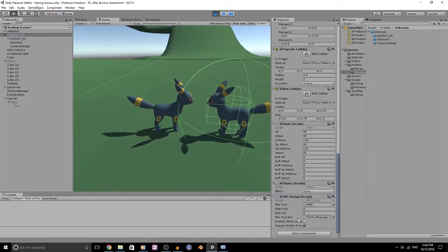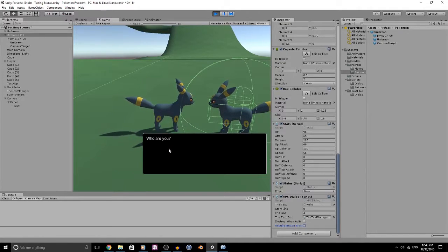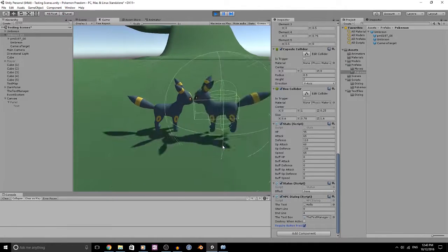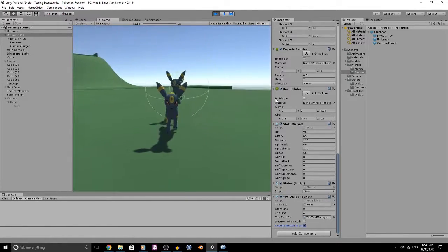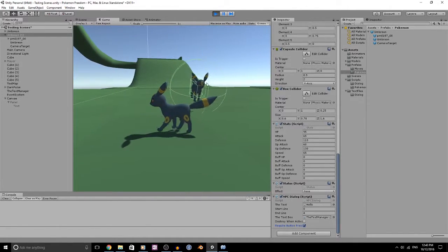He does have a setting called require button press, so if I turn that on and walk in, the thing will activate itself. At the moment I'm using spacebar, which is our jump button, which if it was on a controller it would have to be A as well. What he does is, while we're in this little sphere, he will look at us — which was all fine and dandy until I decided to hit him in the face.